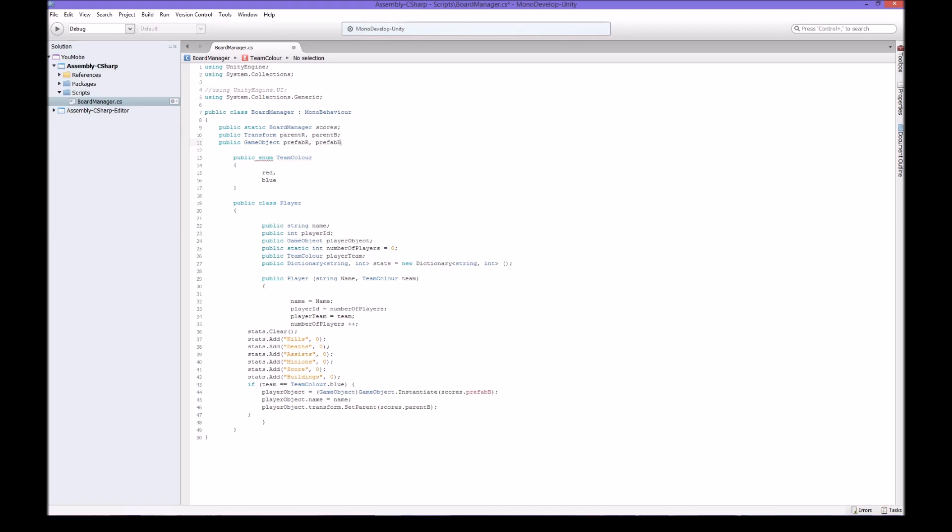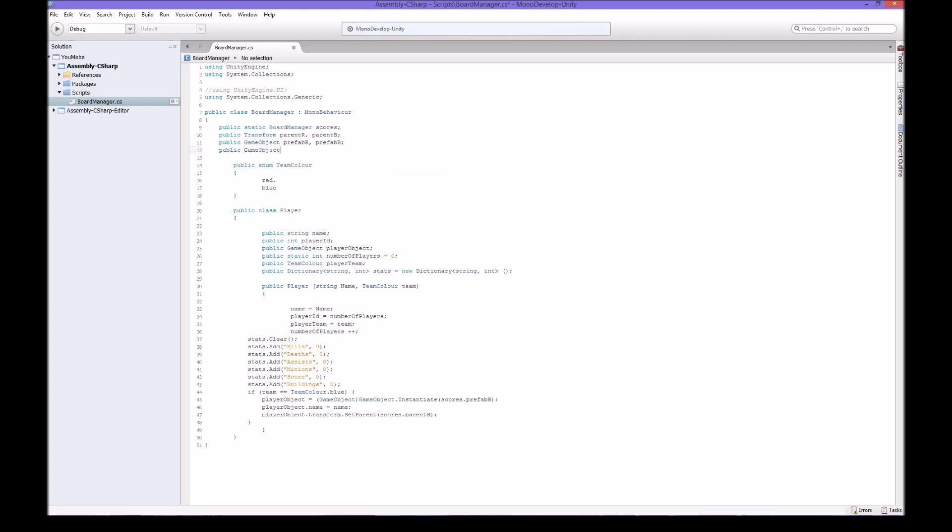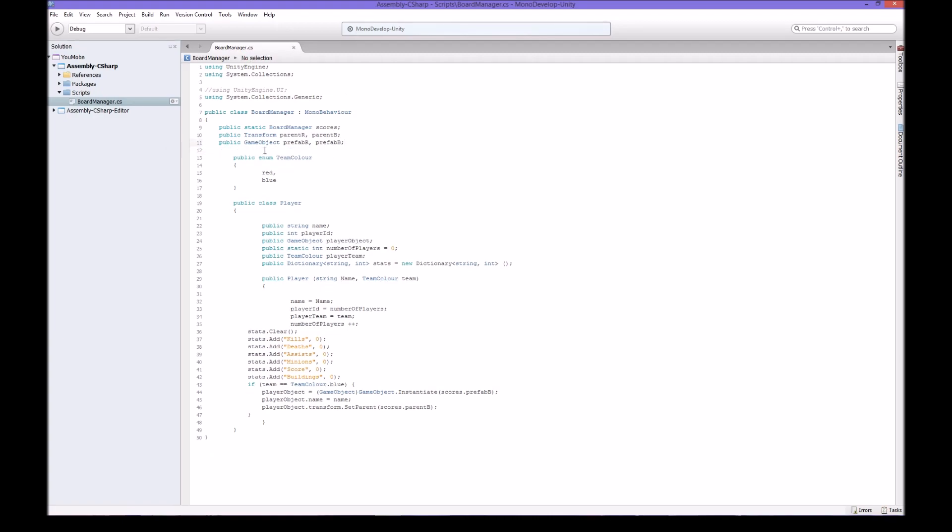And we have prefabB. What you could write is public GameObject prefabB like that, same as R. But if you're going to make it the exact same variable type, you can just use a comma - so this one and this one are both declared. It's a nice little trick they put in to make it easier, because sometimes you want to create maybe ten of them. For example, if I want to create X and Y, normally you'd have to do it separately.